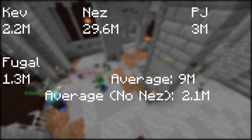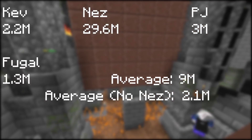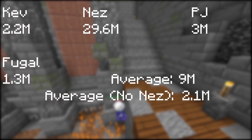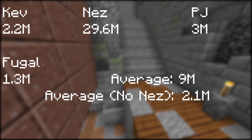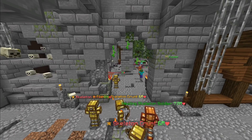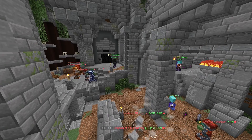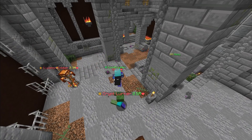Nez pulled a third Master Star during the hour, skyrocketing his profit per hour close to 30 million. Including Nez's RNG drop, we got an average of about 9 million coins an hour. Not including Nez's RNG drop, the rest of us got an average of only about 2 million coins an hour, but you have to remember that you're gaining Catacombs XP during the entire duration. Master Mode floor 5 gives about 130,000 XP per S-run, and the normal floor 4-5 gives anywhere from 6 to 8,000 XP.